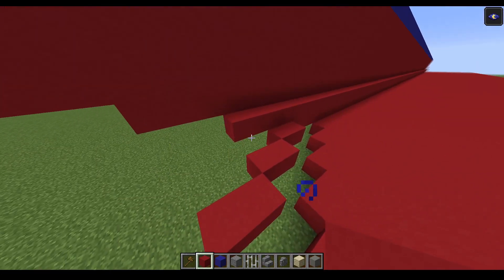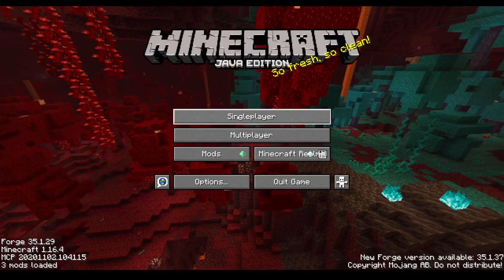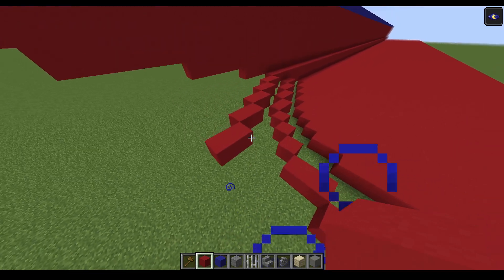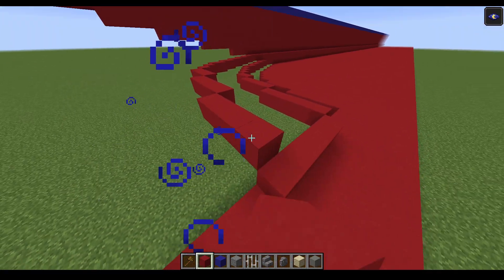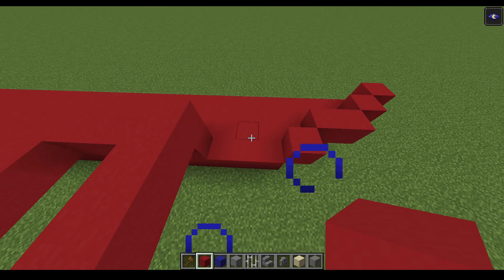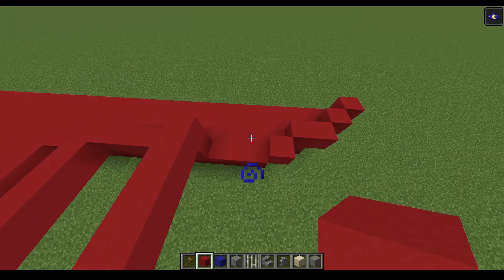Back up here we have 5 sets of 2 this time, then 1, 1, then a 3, 4, then a 5. Here we have a 1 — gap of 3, then 1, 2, 1, 1. Back up here again: 5 sets of 2, and a 1, 1, then 3, 4, then a 5, and then a 1, 3, 1, 1.